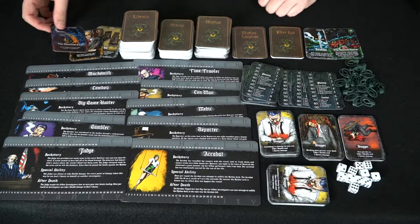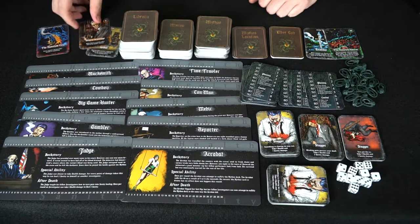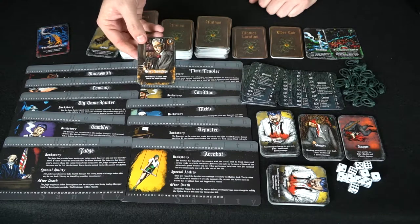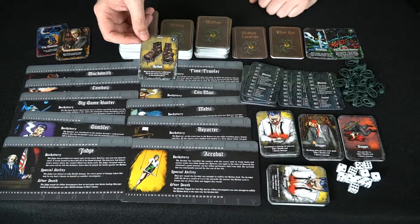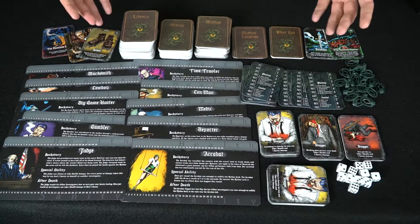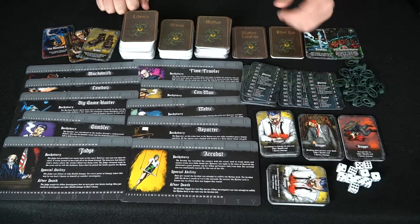New card types include mythos locations like the Nameless City, ally cards that come into the field and aren't removed unless something says so with a special bonus, and gear cards — you can have two in front of you as passive abilities that stay on the field, which are super useful. There are quite a lot of cards and characters here. Let's talk about how to play.